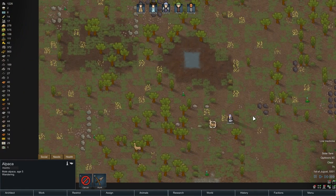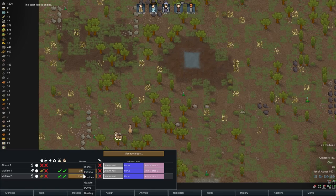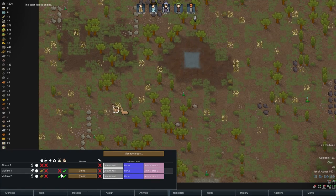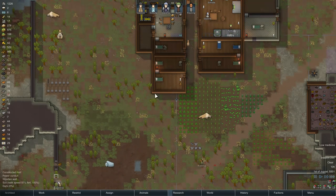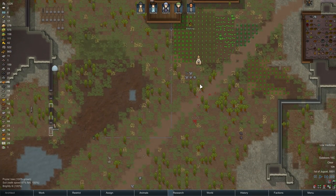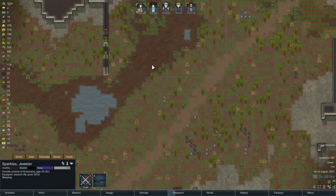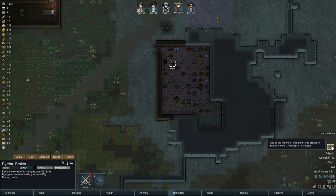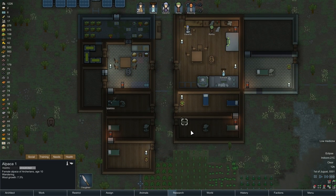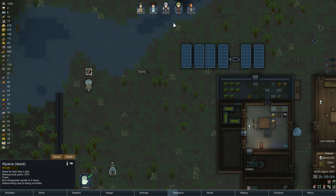Here comes Gazelle to attempt to tame this alpaca. Nope. You guys do not need to follow her around. Man, Megasloths everywhere — it's like Megasloth Central. Alright, I want to kill this wolf. Sparkles and Pier — I don't know why Pier is still rocking the pistol, I'm sure that's my fault. I don't like having this thing around here.